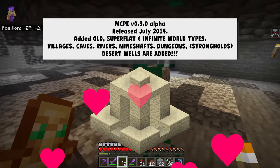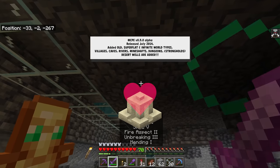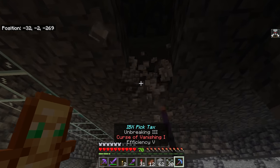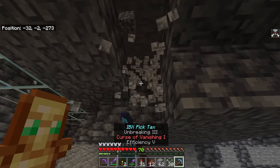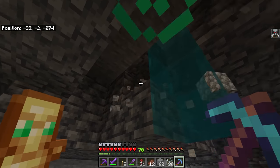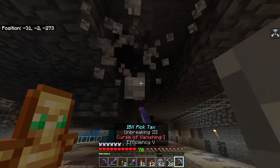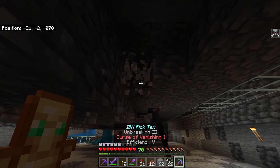Minecraft Pocket Edition became a real Minecraft version in July of 2014, and they also added new biomes, endermen, villagers, and emeralds — although there was no way to trade the emeralds or with the villagers. It was still cool to look at a village with emeralds in your hand and think, one day we'll be able to trade.